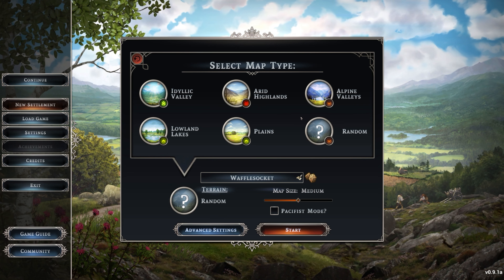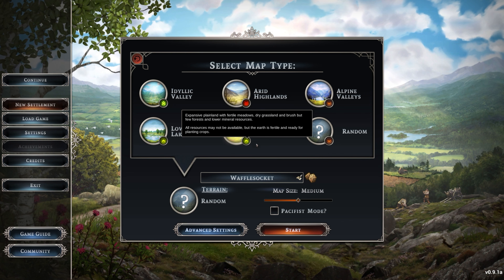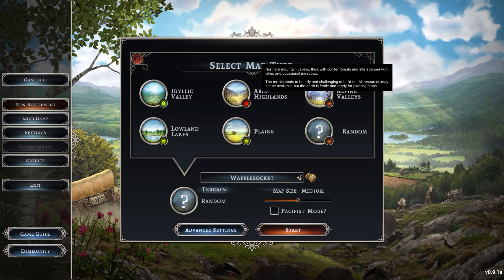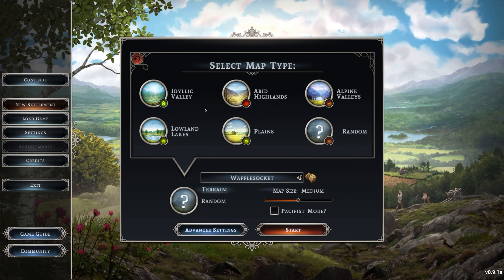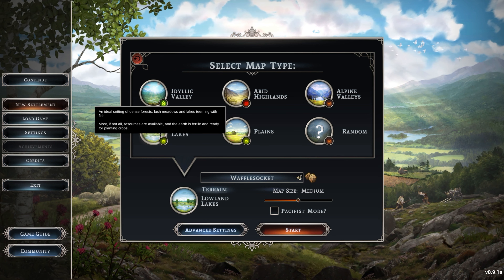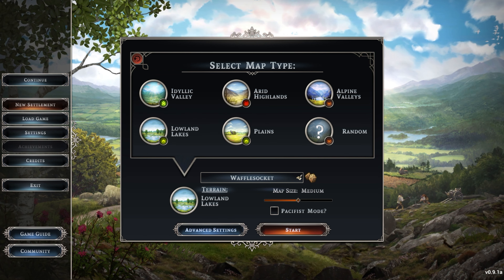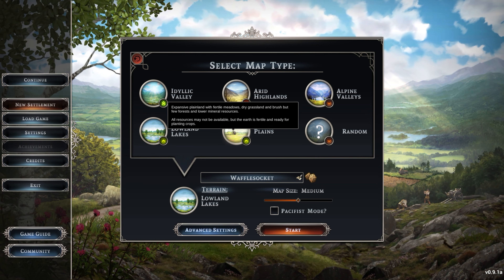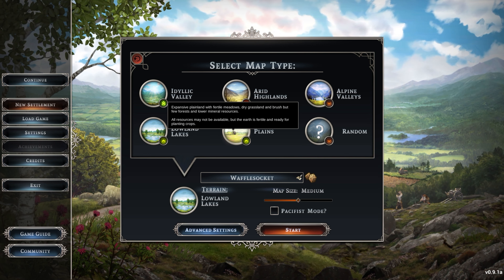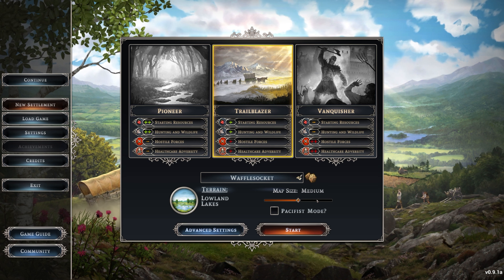For terrain type, these two options are going to be really challenging, and even the plains seem difficult because one of the features they introduced was deep mines, and it can be a struggle finding them on that map. You'll probably find them in Alpine valleys, but then you might struggle finding where to plant crops. I think I'll go with Lowland Lakes — it's not as easy as the idyllic one, but hopefully gives me easier access to all the actual resources, especially the infinite mines for coal and iron.